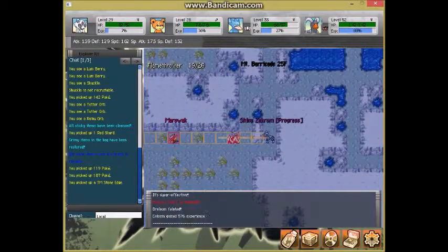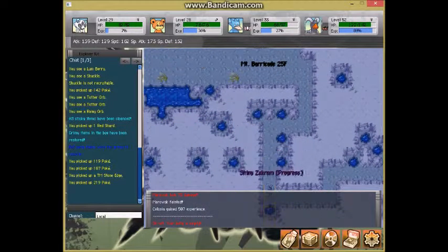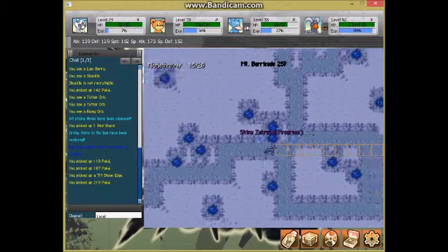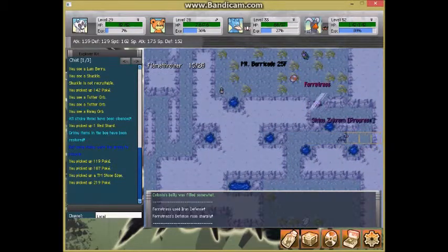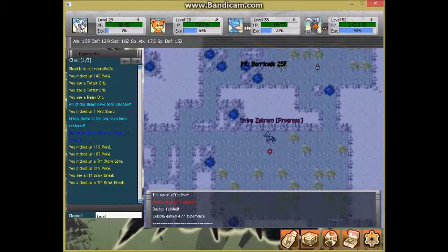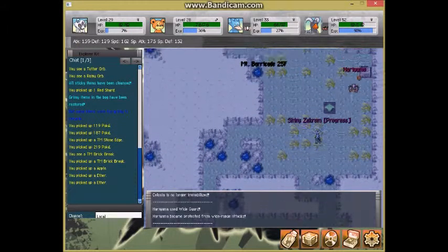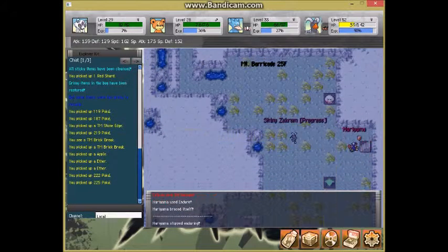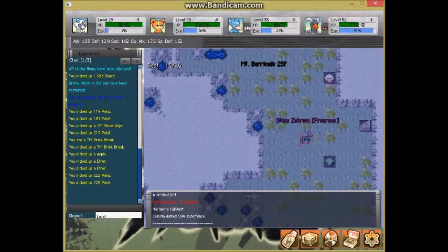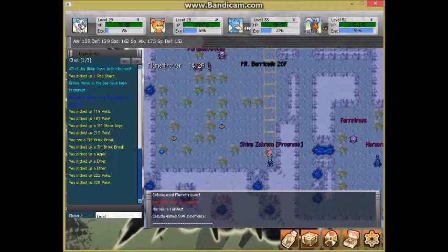There are all sorts of traps in here, so make sure you're well prepared — bring a couple more Cleanse Orbs. You can make quite a bit of money from this place; I'm picking up more than 100 Poké per pile. There's our Brick Break too! On these upper floors you can find lots of Ethers and Apples in case you need them. I got 447 Poké just from those two little piles.